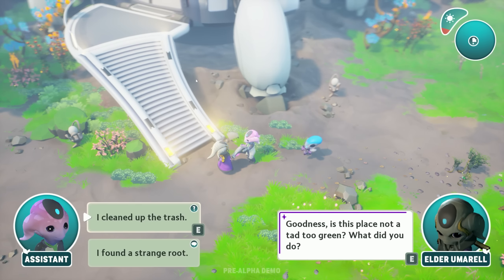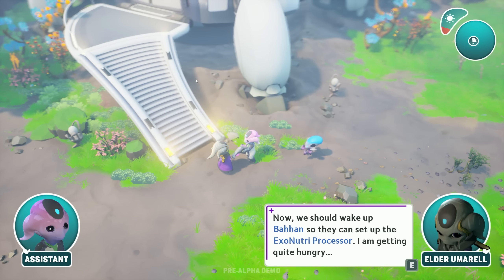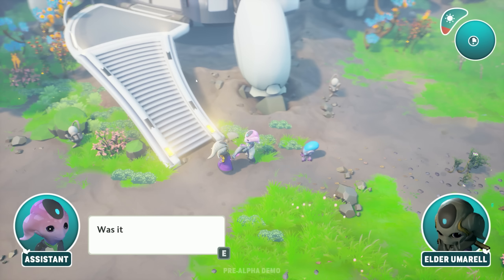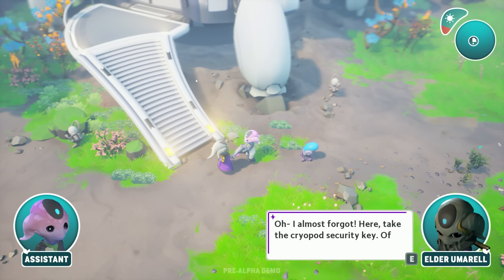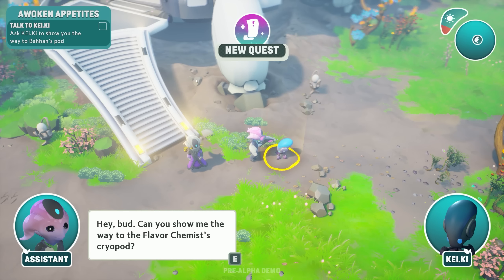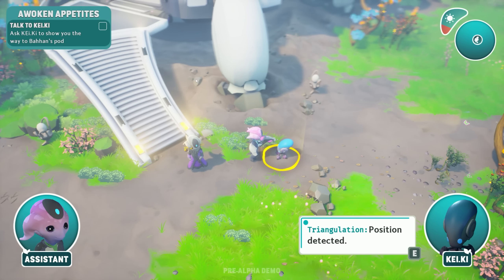Mr. Elder person, can I have a tool? This place is not a tad too green — what did you do? I cleaned up the trash. You picked it off the ground? Yes. You are a strange one. Now we should wake up Bond so they can set up the exo-nutrient processor — I'm getting quite hungry. Could be the pod I saw on my way here earlier. Ask the robot to lead you to them. Oh, I almost forgot — here, take the cryopod security key. We got a key! Can you show me the way to the flavor chemist's cryopod? The cook is a flavor chemist!